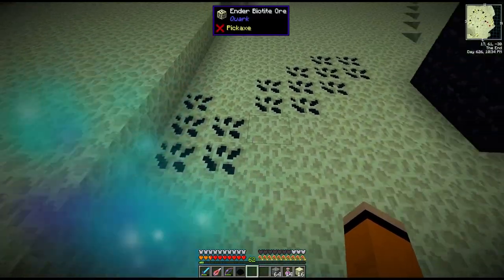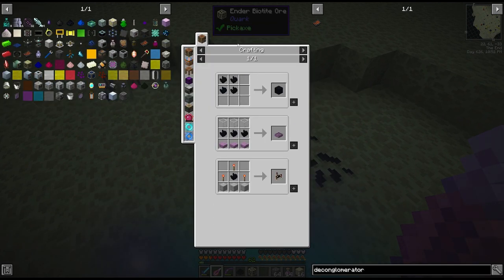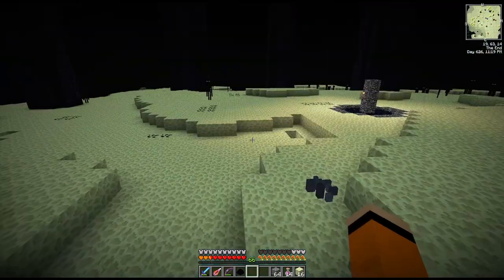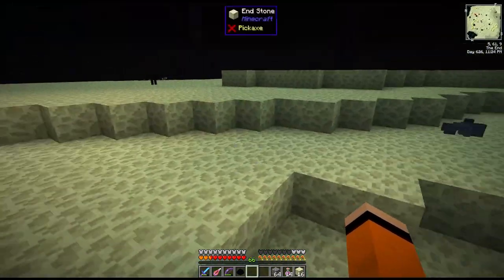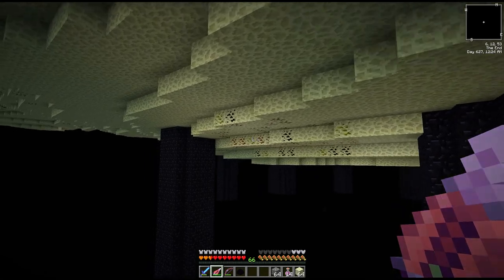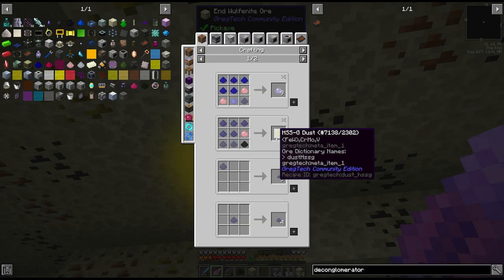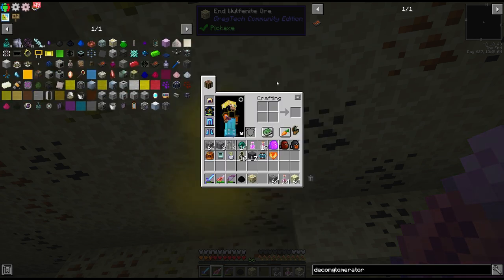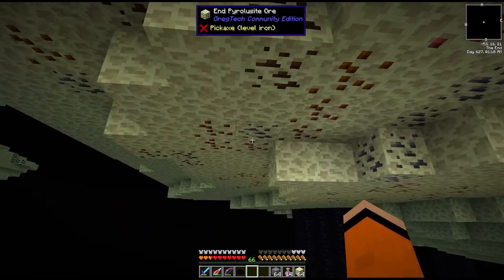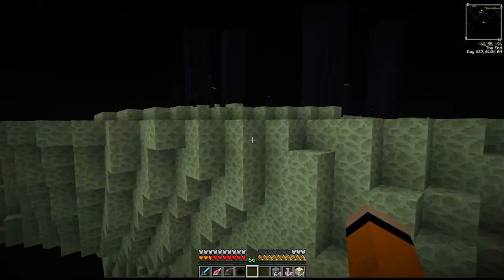There is also this new ender biome ore which spawned after we killed the dragon. I don't know what this is used for. The thing we actually came for here is endstone, and we want to process all of it. There's apparently molybdenum down here, and there's also a dimensional shard which is also found in the nether. There's also powalite, molybdenite and wolfenite - these are used in all the HSS stuff, that's right this will be used later on. But I'm not seeing any tungstate here. Let's first go and set up our multi-block for the endstone.